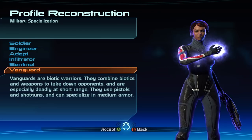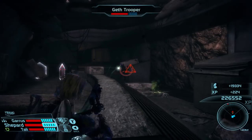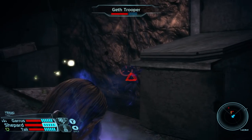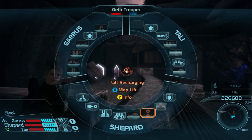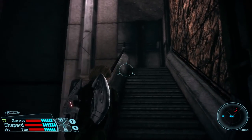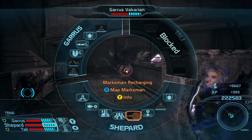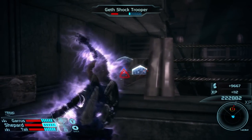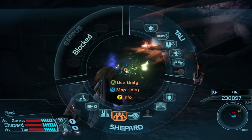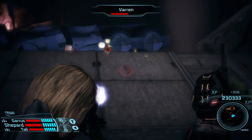In the original Mass Effect, the Vanguard class is a cross between a Soldier and an Adept. Their biotic moveset is designed to debuff and stagger enemies, while increased armor and Barrier makes them more durable than the squishy Adept. Their improved weapons training allows them to use more damage dealing mid to short range weapons like the pistol and shotgun. Pistols are a useful part of the Vanguard arsenal, compensating for the limited range of the shotgun. Spending points into this talent also unlocks Marksman, which improves fire rate, accuracy, and reduces cooldown.